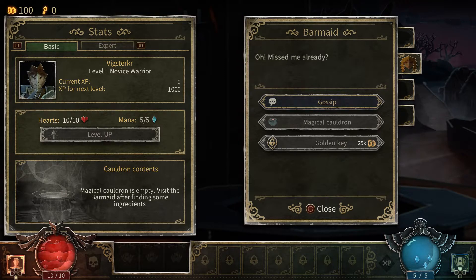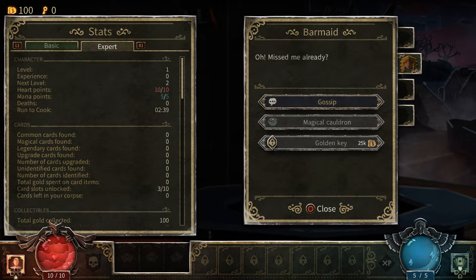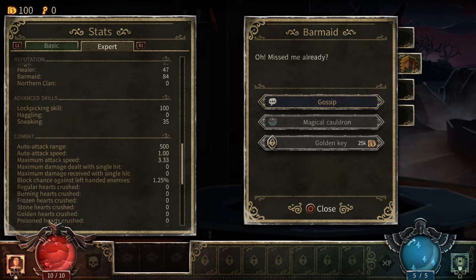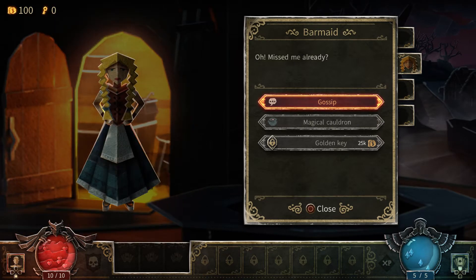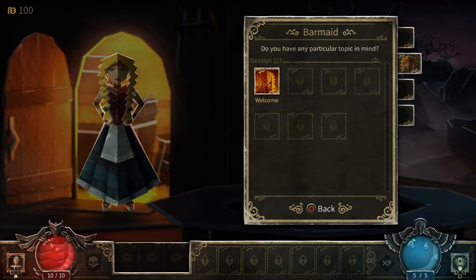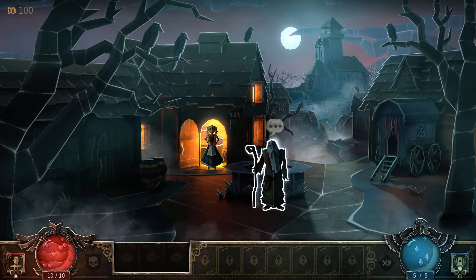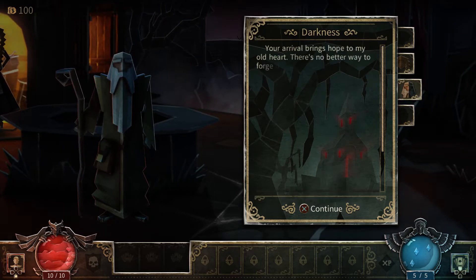Opening the UI accidentally brought up expert stats — I'm not a min-maxer so I'll go with basic. Basic is good enough. There's a gossip option from the NPC but I can't do much else here. The sage conveniently pops up right as we need him — very convenient.